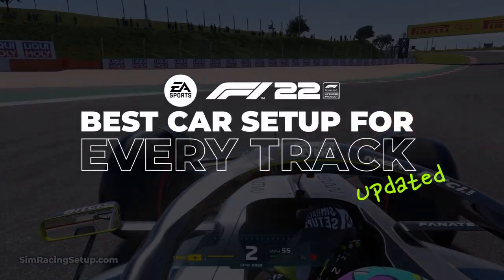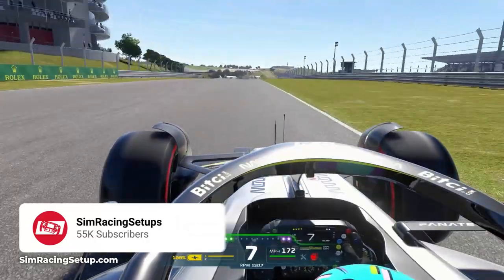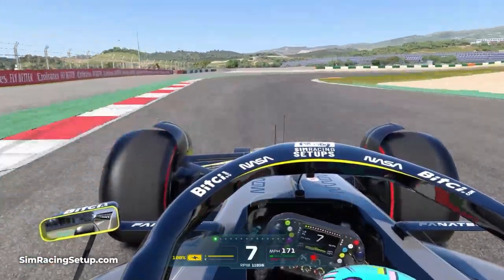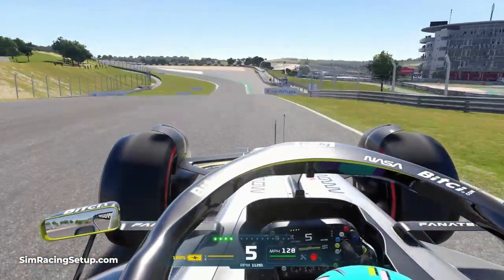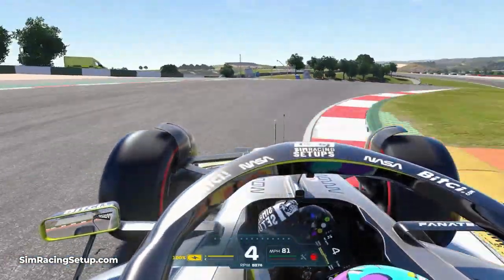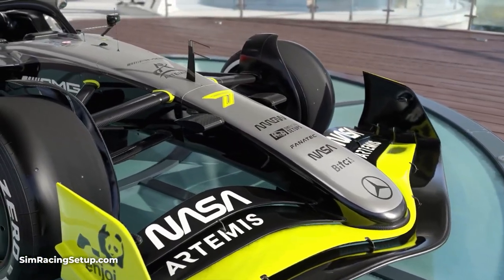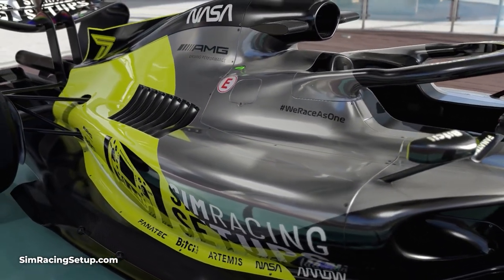Codemasters have often updated F1 22 since its launch earlier this year, adjusting in-game physics and car setups. I've previously created a video with a car setup for every track, but since all the updates that video is now out of date. I've gone through and updated every single car setup since the various patches, and this video is a collation of all of those setups so you can find them in one handy place. I'll leave timestamps in the description so you can quickly jump to the track you're looking for. Before we jump into the Bahrain car setup, please drop a like and consider subscribing.